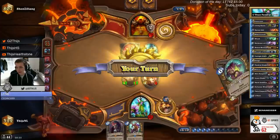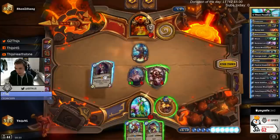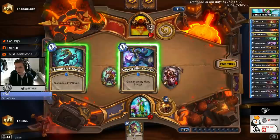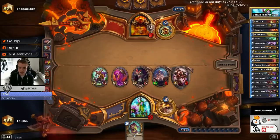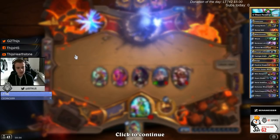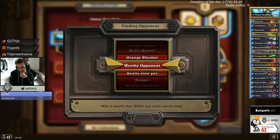We need 2 damage and then we have lethal, but no 2 damage. I need to play Sylvanas if he plays Khatun — that's for sure. I need to play Sylvanas if he has the Khatun, because his Khatun is insane. Looks like we found a pretty good deck, guys. I knew that if you can make a combination of Khatun together with Vendral, you have a really good Khatun drake.